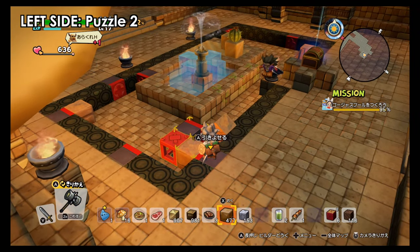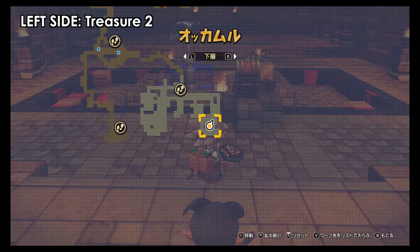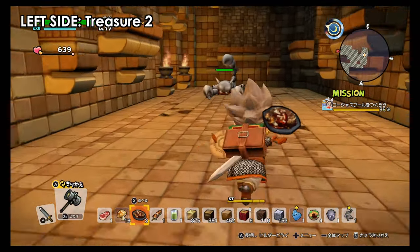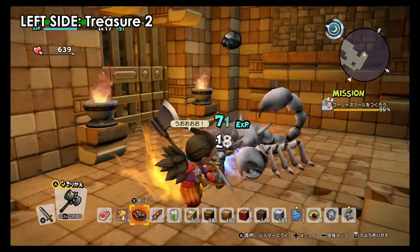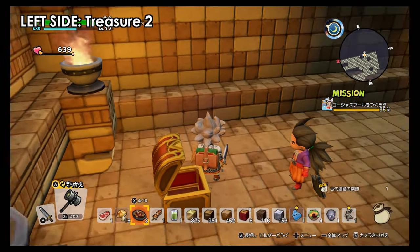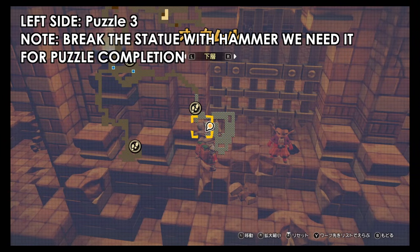We strategically placed two to three blocks in this pattern so we get to bring the red cube over the blue tile. As you get out, just go to the left — you will find a scorpion enemy. Inside you will find a chest; there are a bunch of chests hidden. This one has the piano note.